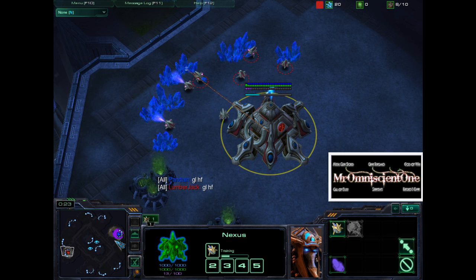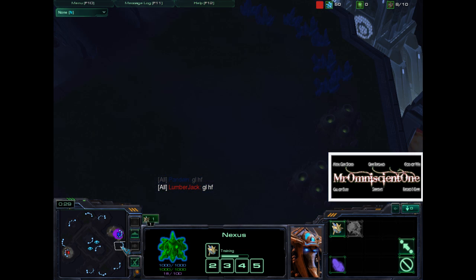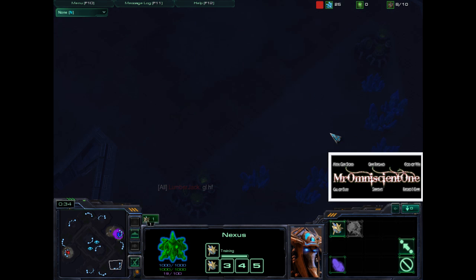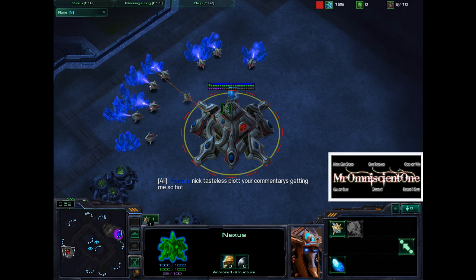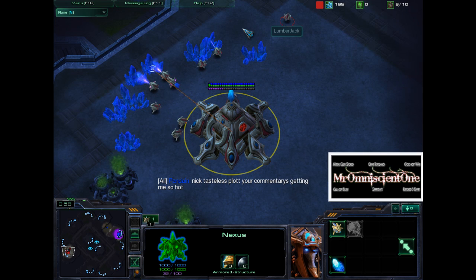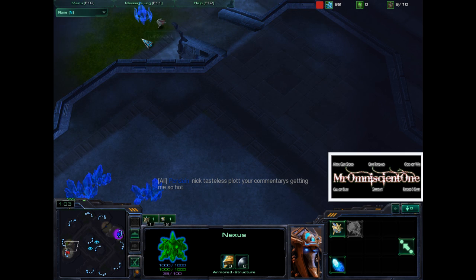This is a pretty good spawn positioning for the Zerg to allow him to get a bunch of bases. He'll be able to take his natural really easily, his third really easily, he can take this gold without any pressure, and he can also take these two bases fairly easily too. We have a little bit of a tribute to NickTasteless — he is indeed a great commentator.